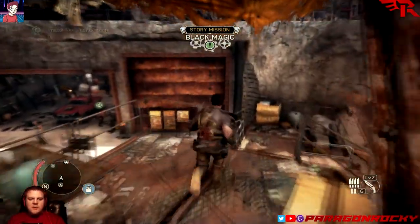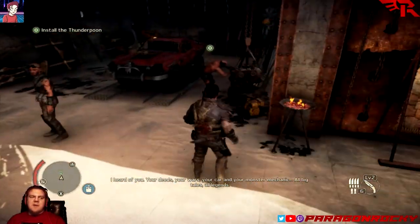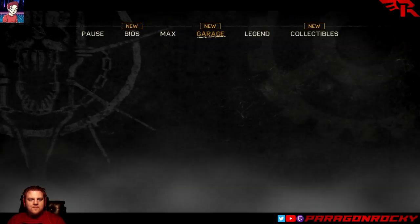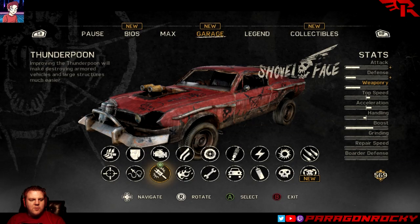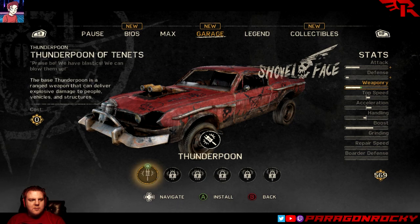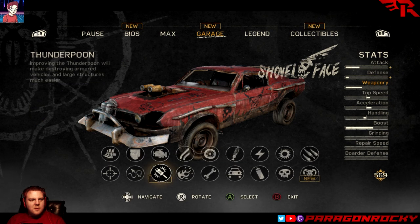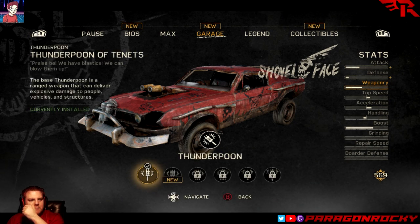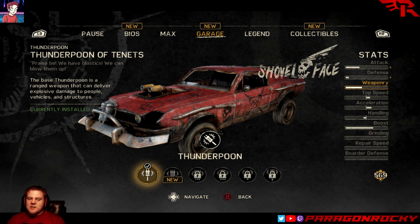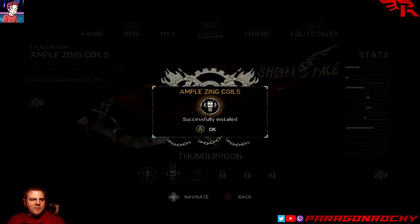We are going to build probably the strongest weapon — the Thunderpoon. I was trying to build up to that, but then it just shows up right on the screen, so forget it. Install the Thunderpoon of Tenants upgrade. The base Thunderpoon is a range weapon that delivers explosive damage — basically it's a rocket launcher. And I'm going to spend some points on it because I really want this thing to be as strong as possible.